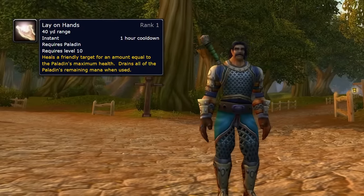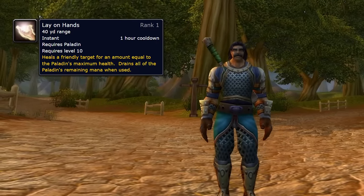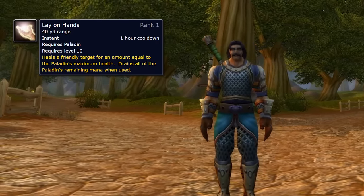The next key ability is Lay on Hands. Lay on Hands basically burns your entire mana pool and gives you a full heal. It burns your entire mana pool and then heals your target, which could be you or a teammate, for the entirety of what your health pool is. So the more health you have, the bigger your Lay on Hands. At higher levels, Lay on Hands also gives you a little bit of mana.